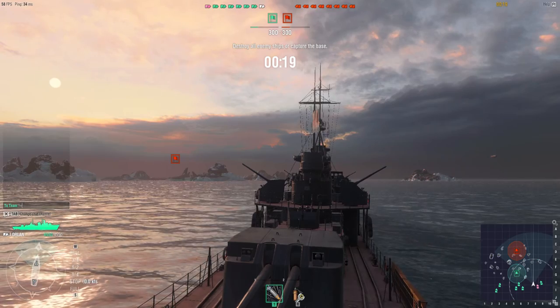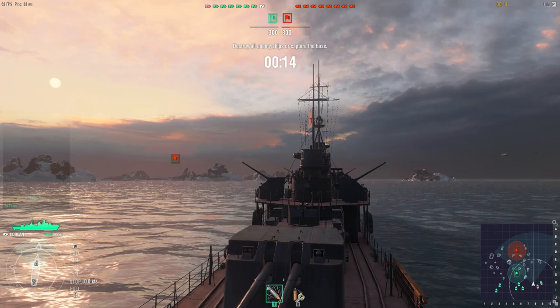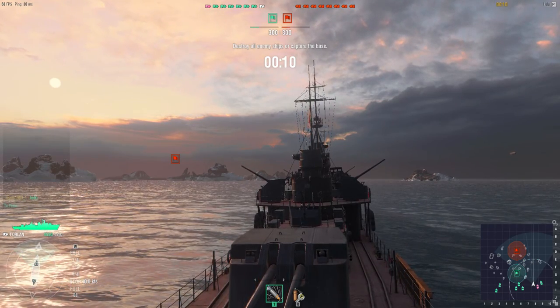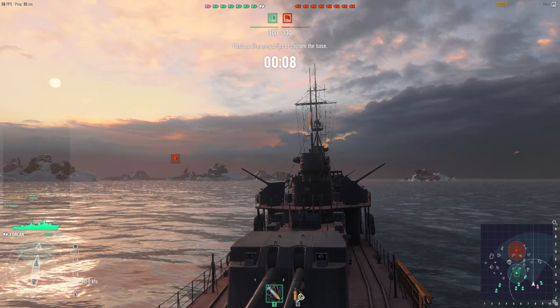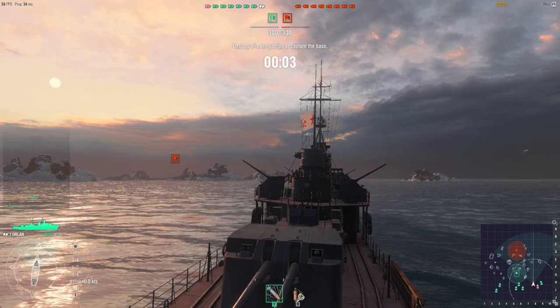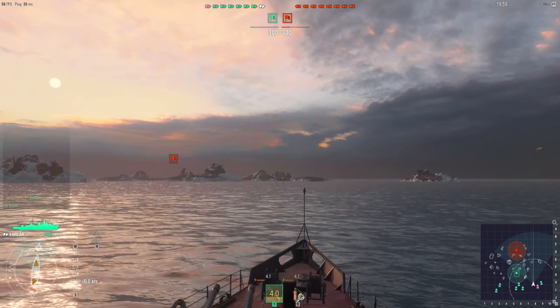I'll send him a message real quick — a friendly hello. As you can see on the screen, you kind of have a reddish for enemies and they're all green, and then I am the white one. I'm going to go right for the flag.